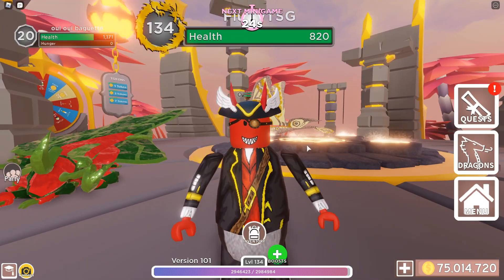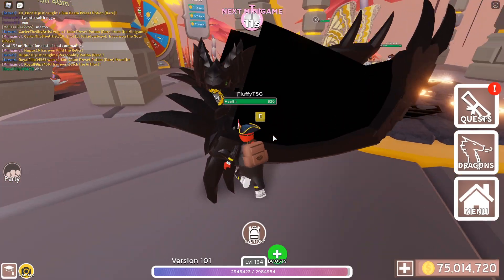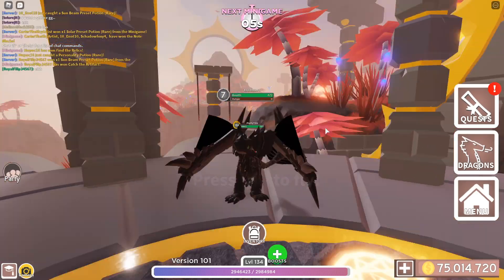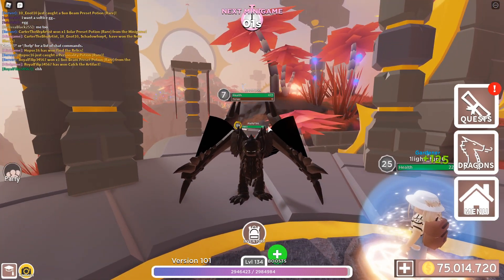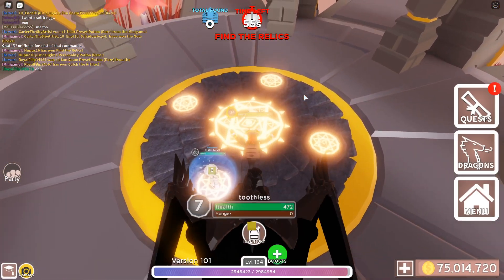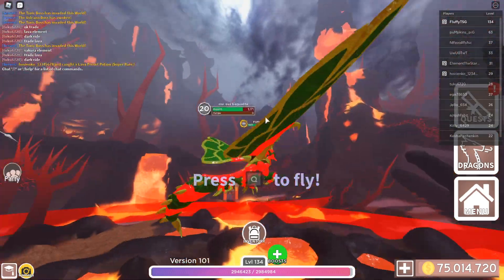The next thing added to the Solstice event is the Toothless dragon, which is a really really cool dragon. A lot of people get triggered by that name. It's a really old dragon that has been in the making for a long time, and it was recently added with the Solstice world. The way you can actually get this is by going to the Volcano world.